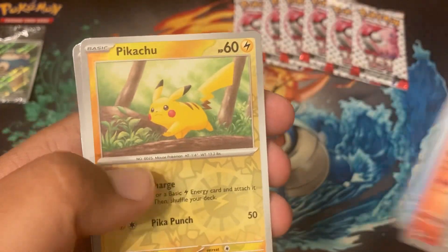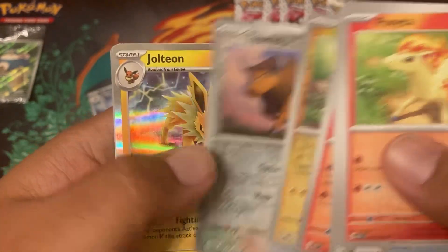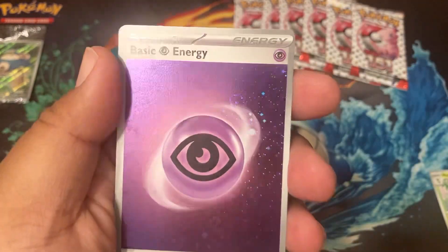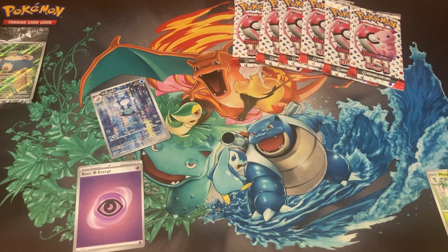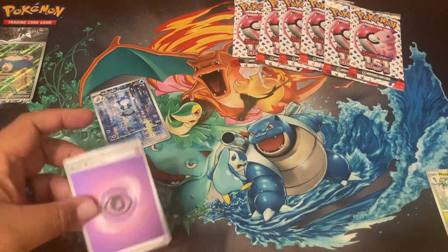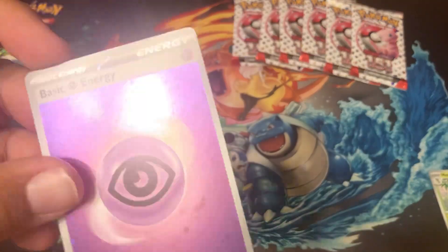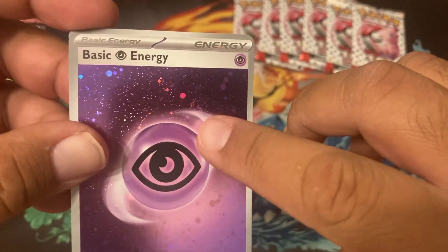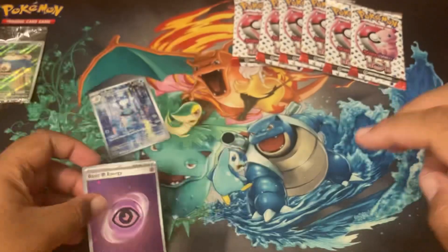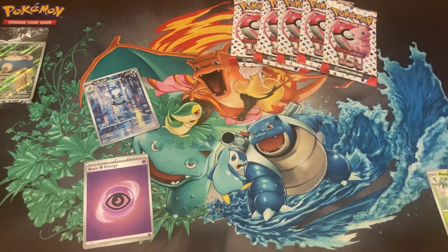We got a Snorlax, reverse Pikachu, Jolteon, and then a foil energy — I'll keep the energies down here too. Oh wow, that's a nice one! It has the cosmo foils and there's a swirl in the bottom right, you can see right there — double swirls! She just came over to see the opening after hearing about the swirls.